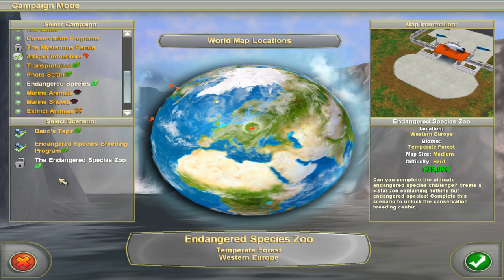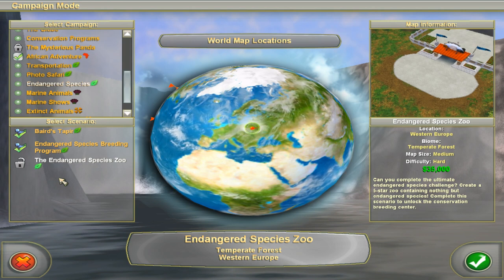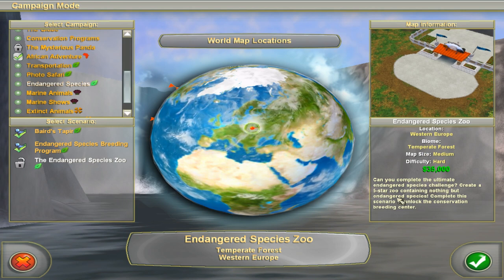And this challenge — oh boy — I actually did my research for this one, because it's going to be a very hard challenge. We're going to start with 35k, a very low amount of money, and we have to get a 5-star zoo with nothing but endangered species.